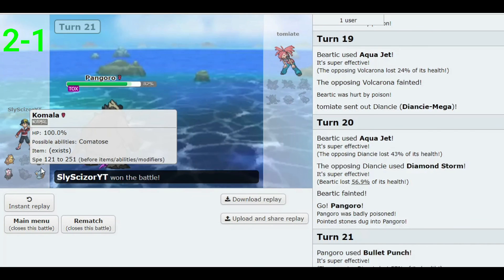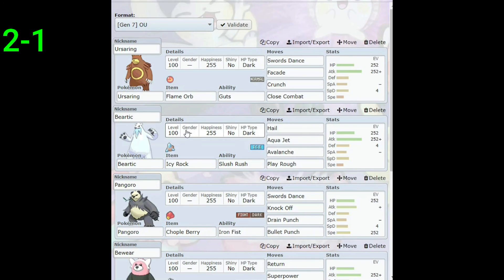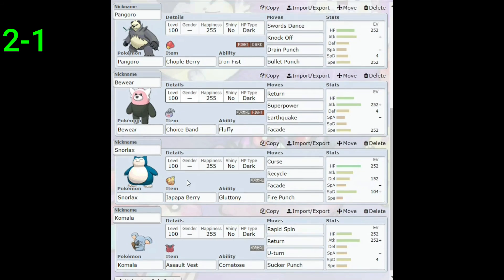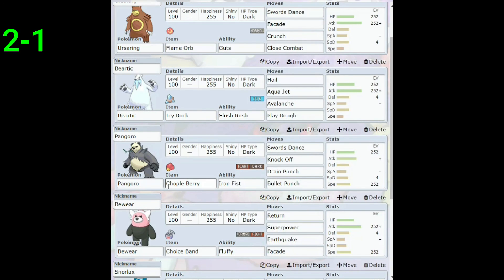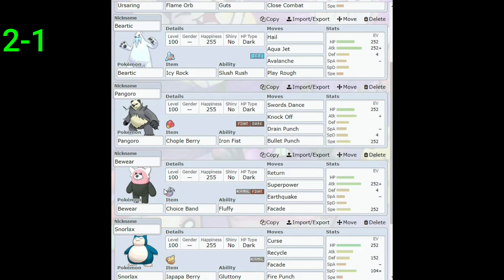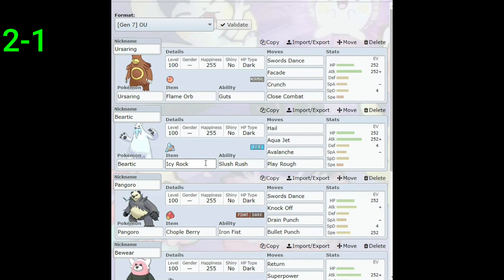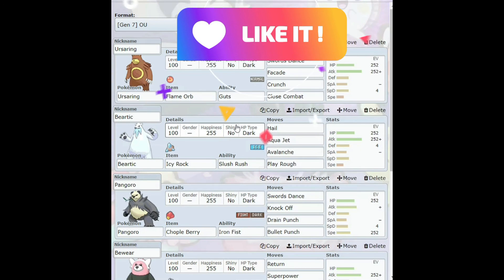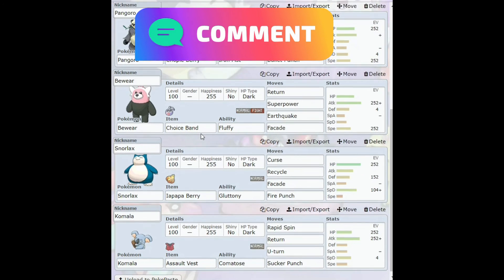Who would have thought we'd get a winning record with this team? That's amazing — we had four guys left. We're going to stop there. Honestly, if I kept battling I'd probably lose — we were getting pretty lucky. Final record: two and one. Snorlax is definitely the MVP with that Recycle and Iapapa Berry set. Beartic was cool with the Aqua Jet, Ursaring didn't do much, but Pangoro with the priority moves was great, and Bewear is always cool. Not the best team, but if you want to try something different, give it a shot. Thanks for watching — drop a like, subscribe, more battle videos and streams coming soon!